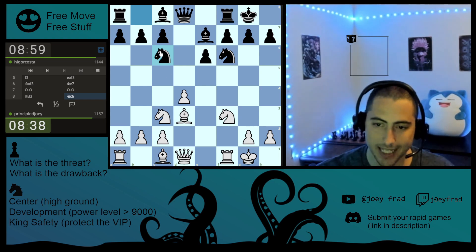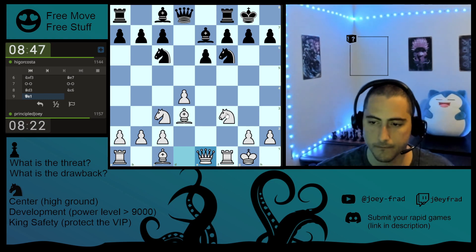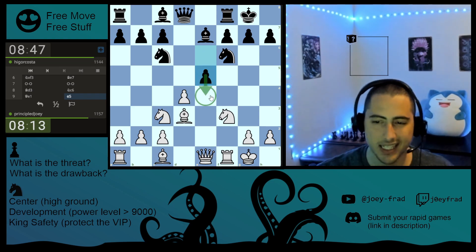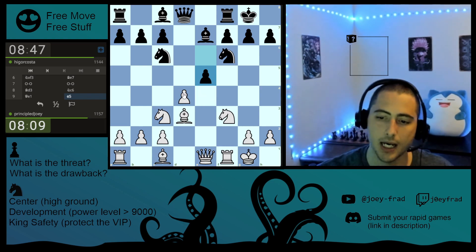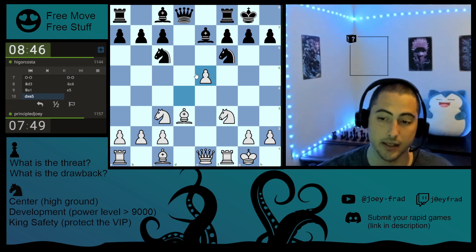He develops a knight and attacks a pawn in the center. I'm going to do what I said and just shift my queen over and ignore his attack on the pawn. He doesn't take the pawn — he goes e5, attacking my pawn that he could have already taken. He's not threatening anything because the square is defended many times. He is offering up the pawn for free for some reason — that's very weird. I could just take it, and that hits his knight. I was going to let him take it, but I might as well take it and displace his knight.